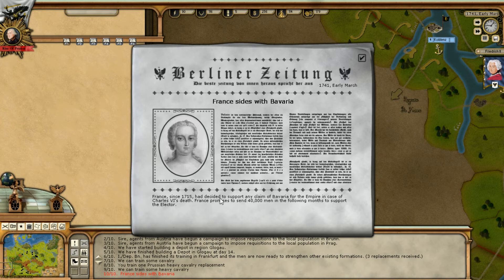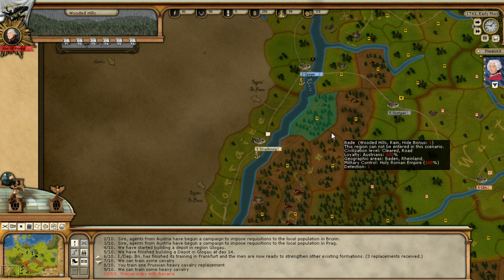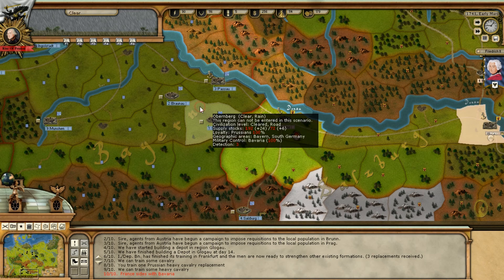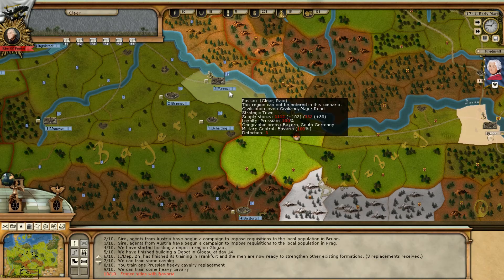Bavaria event: France sides with Bavaria. France has decided to support Bavaria's claim for the empire following Charles VI's death, promising to send 40,000 men in the following months to support the Elector. We'll learn as we go along in the campaign how those naval boxes work.